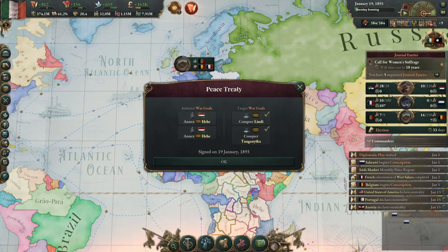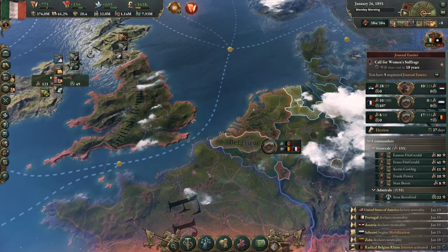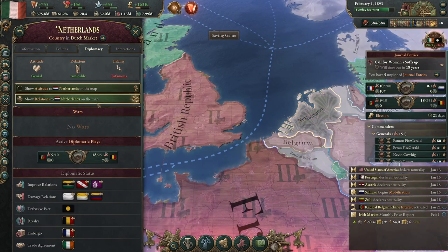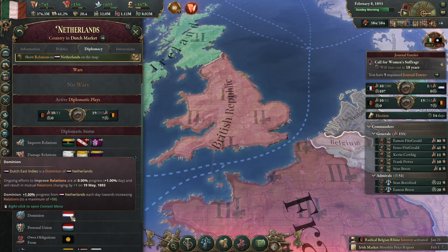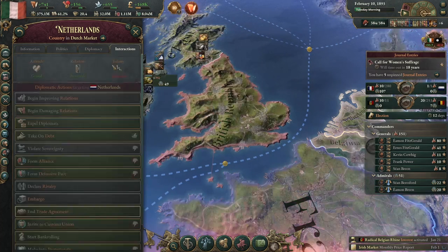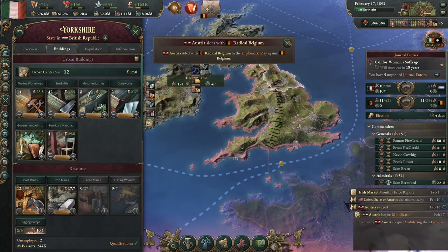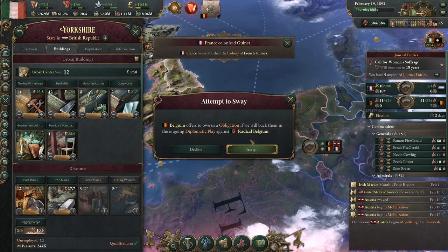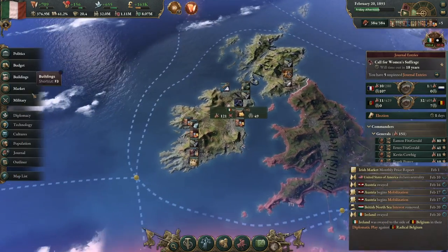I'll let Russia cash in their obligation there. Who is the Netherlands friends with? Are the Netherlands also part of Ireland? They might be. But you know who really wants to be part of Ireland? I could go with a Belgian obligation — I think that would be nice to have.